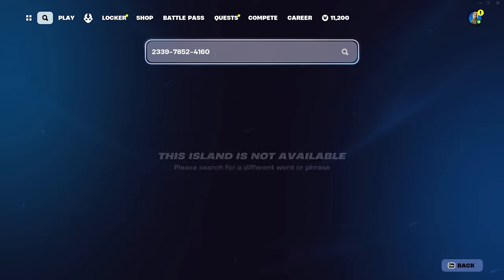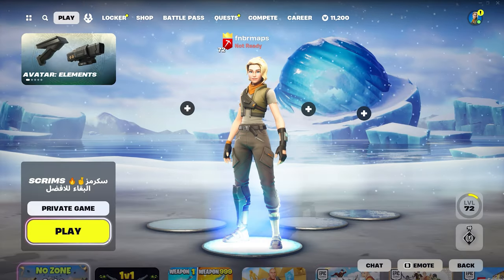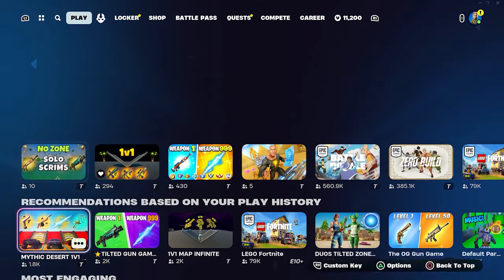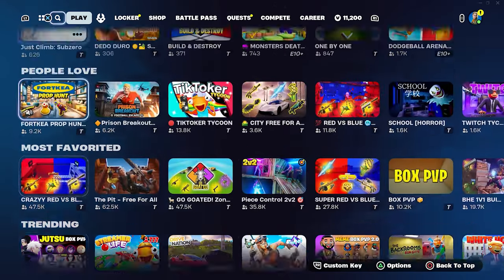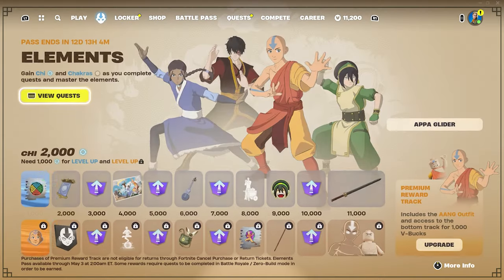Press the accept button and you guys will find no-zone solo scrims. You're gonna click on the map, click select, and click play. But please make sure that you load into a private game. If you do not load into a private game, this is not gonna work — you're barely gonna get any XP. So make sure you go into a private game or else it isn't gonna work.